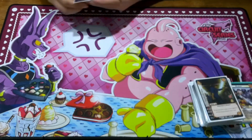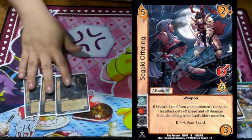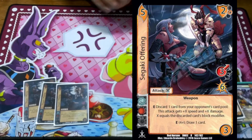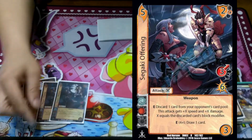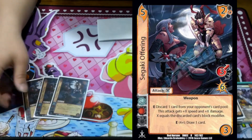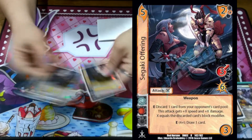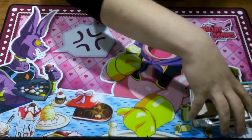I'm really enjoying this deck with cards that replace themselves, because we make them make a choice on whether or not to block. For when they do block, we play Sagaki Offering — discard one card in their card pool, this attack gets plus X equal to the block mod, then check a 4 and draw a card. It punishes them for blocking. I still think Sagaki is really good right now.